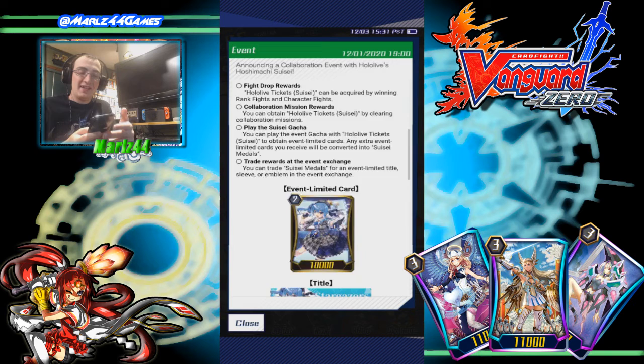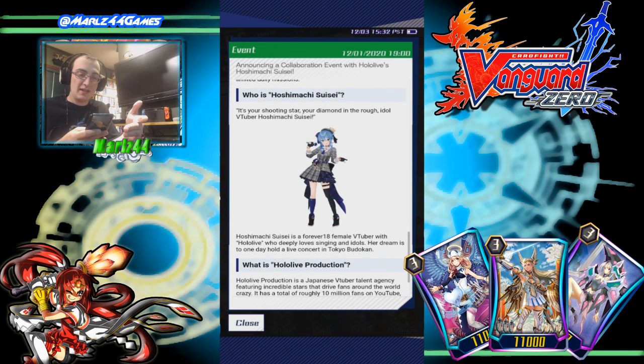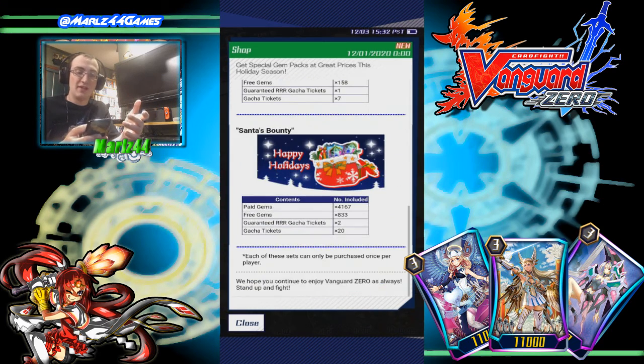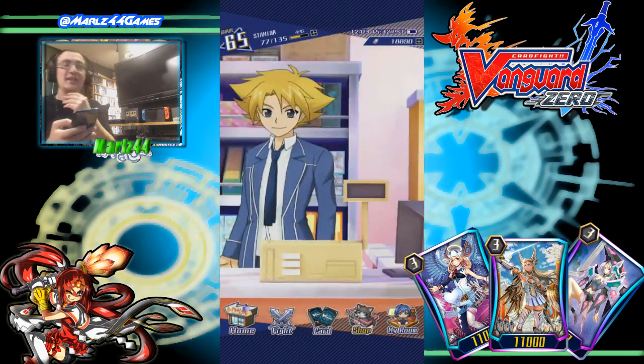There's a special collaboration event where you get these packs and you can only pull her. You get four of her as permanent, and then the rest you get medals of her face, sleeves, an emblem, and an SP card of her. And there are also good gem prices right now — if you know you're gonna buy gems in the future, now's the time to buy some to save up for later.